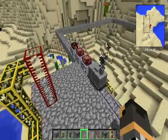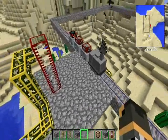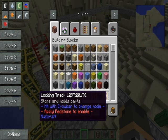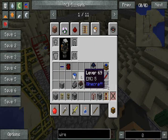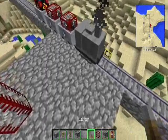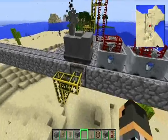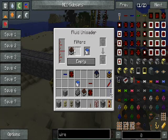Hey guys, this is Iceman11a. I have a little bit of a problem right here with the Railcraft. This is basically just a little demo here, but this logo is not set up to stop at this unloader. As you can see, it's set up for a cart and some water.